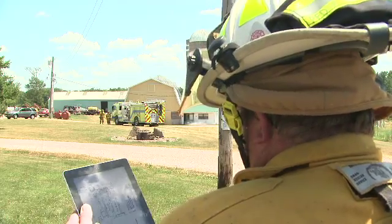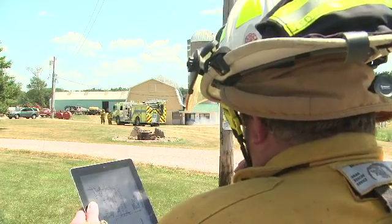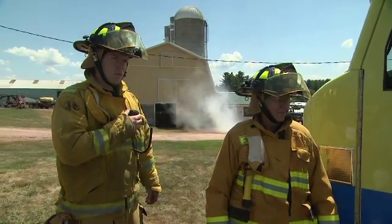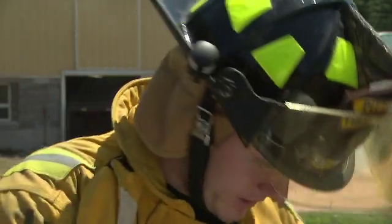Pitsville, engine two from command. This is engine two, go ahead. Engine two, I've got the code scanned. Electric power is going to be at the main pole in the center of the yard, and the gas shutoff is going to be over between the grain bins. Let's have the two of you split up and get to those areas. Engine two copies.